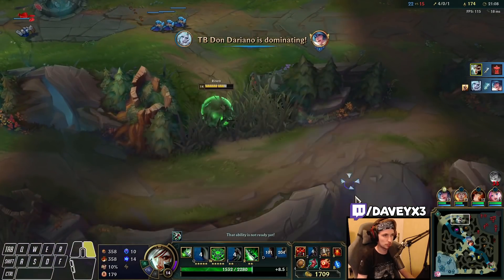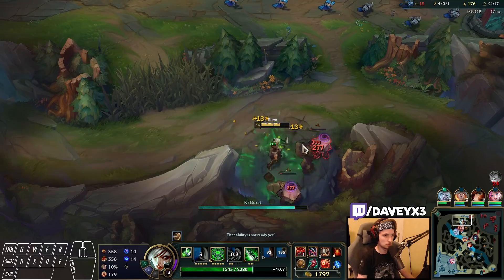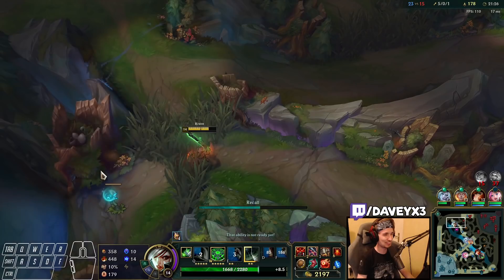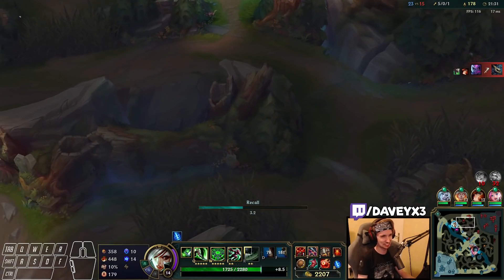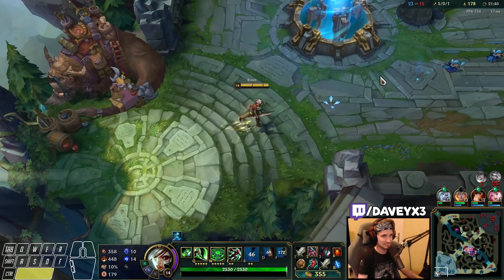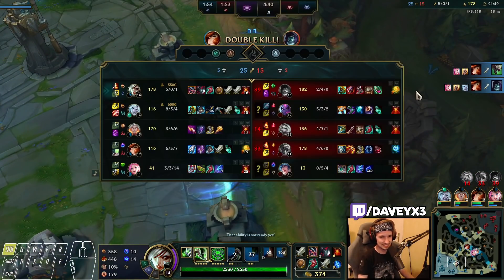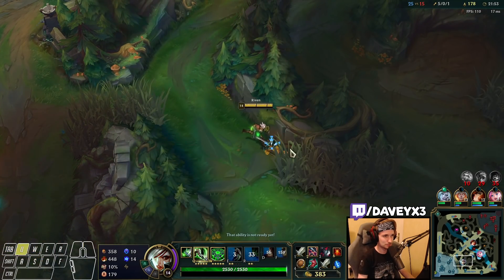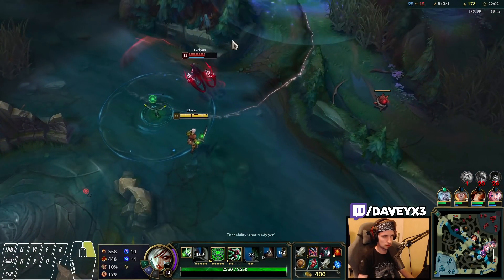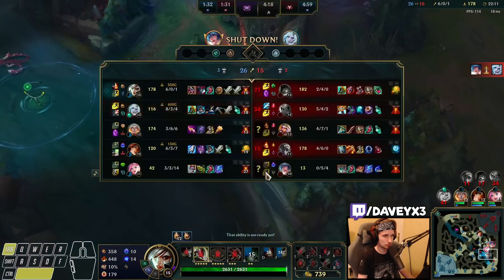I could probably take one more wave and then go back. I'm pretty sure Yorick is going to show up — no, he's not going to TP. He's running from my jungler and jumps straight into me — he had no vision. I would never face-check something I can't see but he just jumped straight into me. Let's go bot lane — my team is already pushing bot.